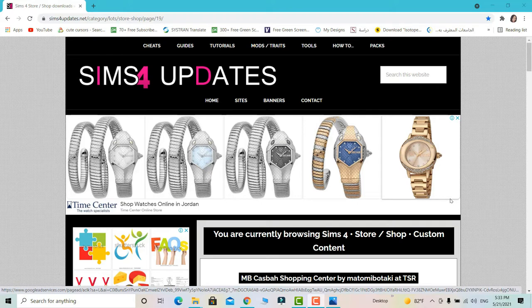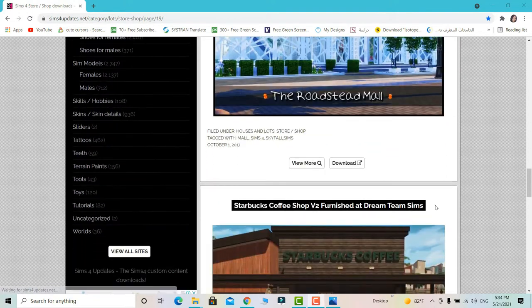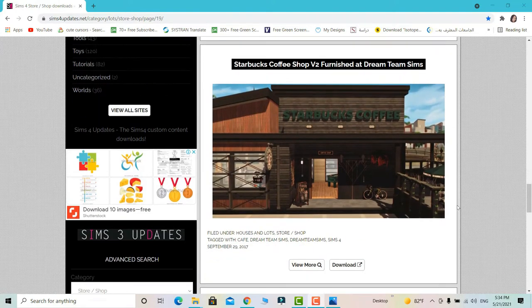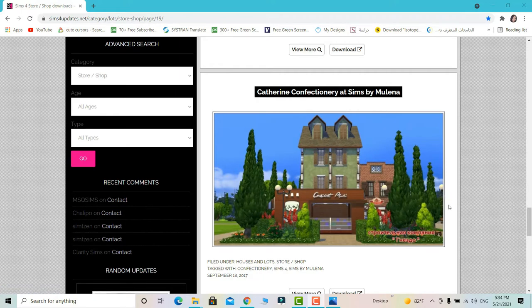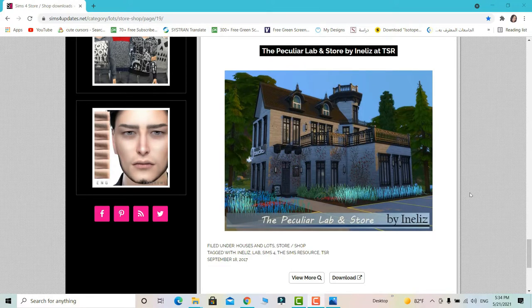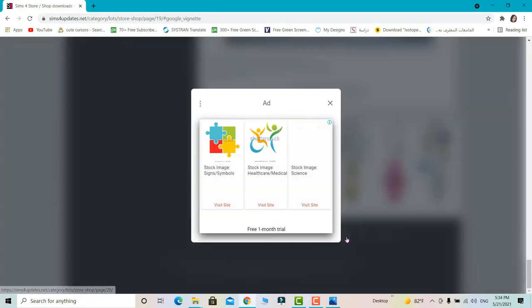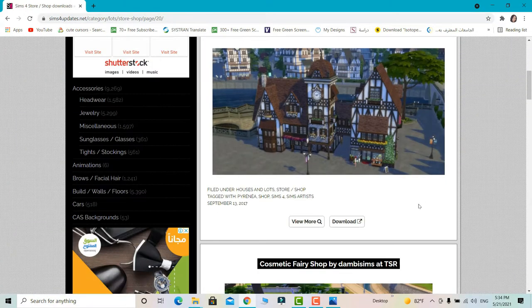This is the Sims 4 Updates website — one of my favorite Sims 4 websites that combines all Sims 4 links in one place. You can find literally everything, all categorized by fields like accessories, sims, lots, and more. Just type it in the search engine. It even links to the original sources so you can read descriptions and developer notes about specific installation requirements.